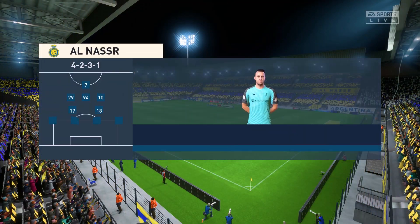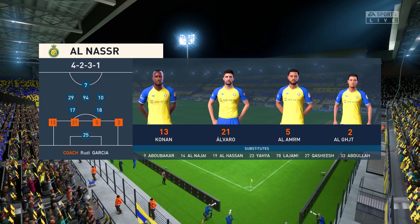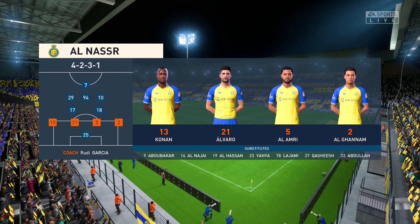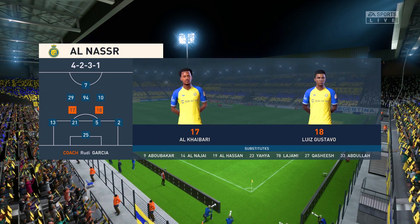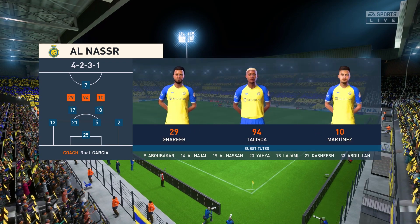Well here is the line-up for the hosts today. They're starting with an attacking 4-5-1 formation with three players in advance of two holding midfielders. But it's important that the wide players come infield to join the centre forward at the right time.